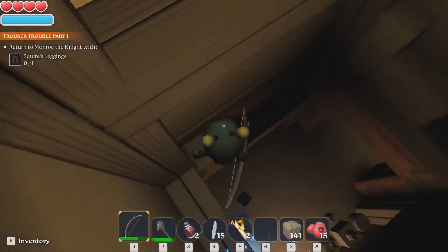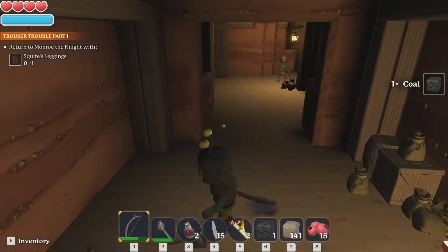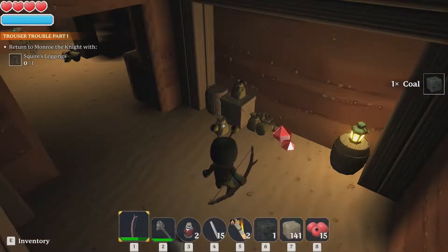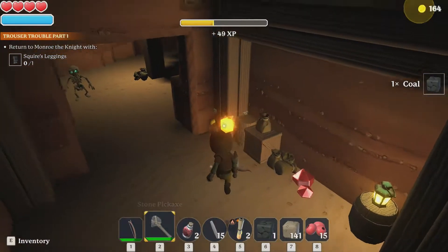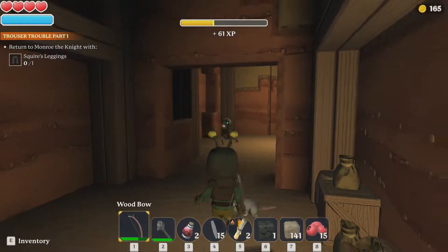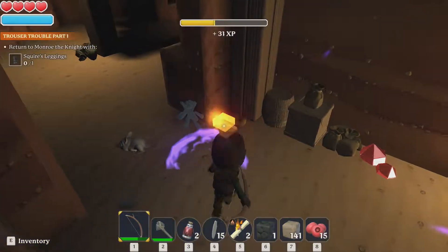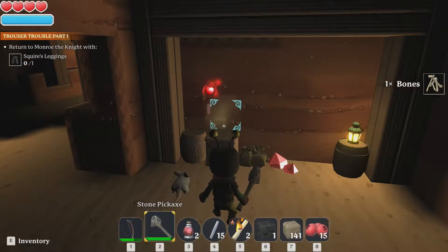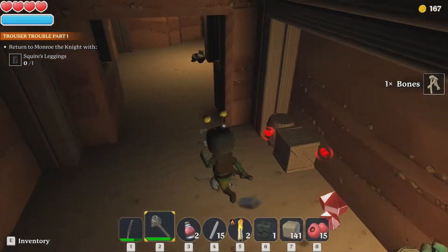Oh, these guys explode! Those one-eyed bat dudes - make sure to kill them as quickly as possible before they get too close. If they get too close they blow up on you - that's something you don't want to happen. I rolled right through them - only hearts.